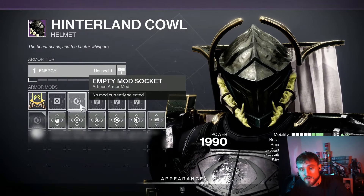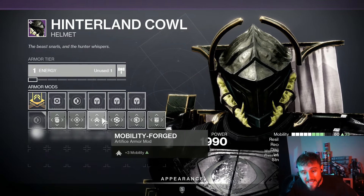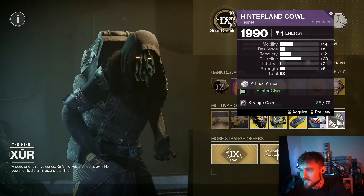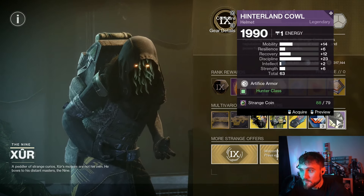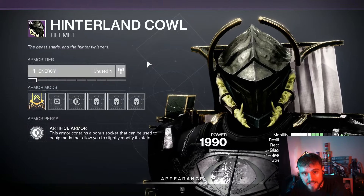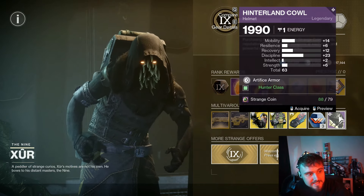This is actually pretty awesome. If you don't know what Artifice Armor does, basically you can slot in a plus 3 of any stat that you like. This week for the hunters out there, it's a pretty decent stat distribution — 63 stats overall, really high discipline, 14 mobility. Not too bad of a Hunter Helmet if you haven't already gotten Artifice Armor on your Hunter.